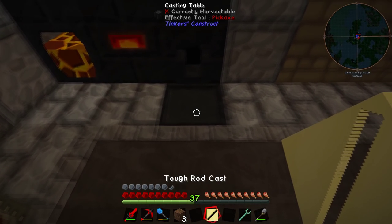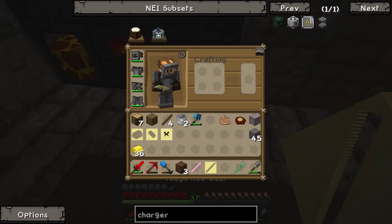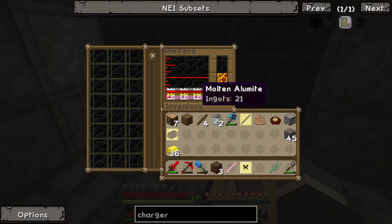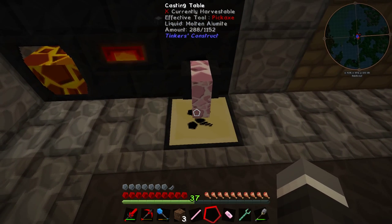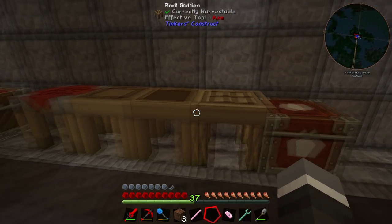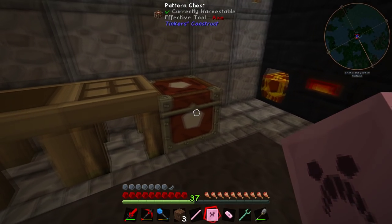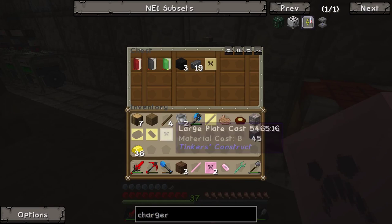Pouring away - we have our tough rod! Now we grab our large plate and hammerhead casts. Pouring the hammerhead - that should leave us with 16 alumite. Beautiful! Hammerhead done. Then we do the large plate twice. Absolutely beautiful - this is going to give us a hammer. The last thing we need is a tool station from Tinker's Construct to actually assemble it, which requires iron blocks to make.